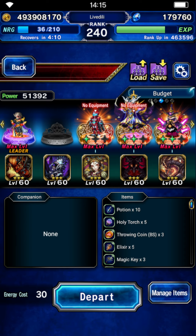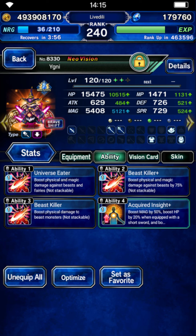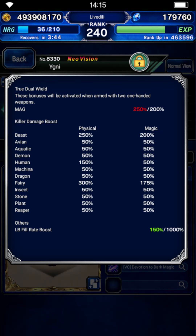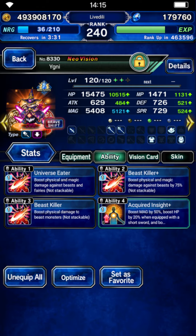Sol has no gear, and we're using Yegni. Yegni is currently entirely free — all you need is EX plus 1. This is the gear we're using: his own STMR, the dark vision rod, otherwise entirely free or TMR level or below stuff. He's using his own vision card. Yegni has 250 beast killer — I could go for more if I put him on Ifrit, but I'm just lazy.